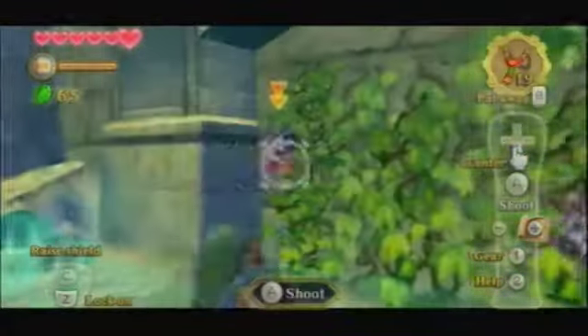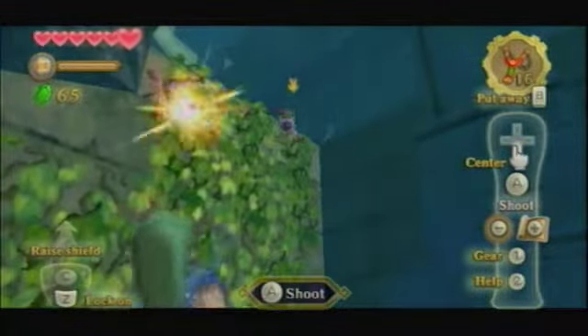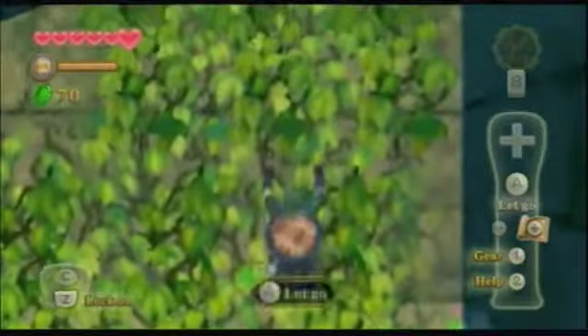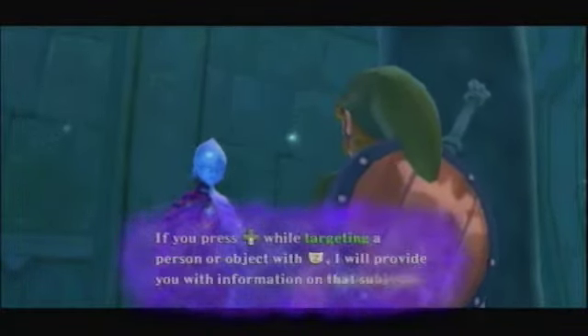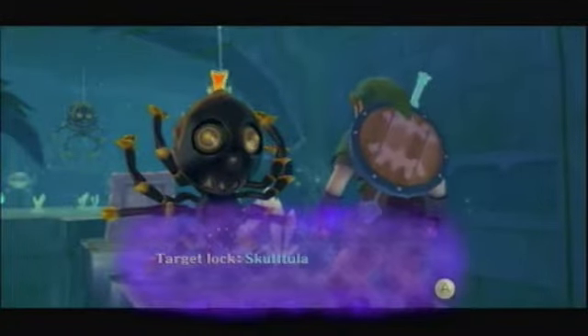Over here we have some new enemies. These guys — they're like Waltilas. Yes, these are Waltilas, a very common enemy in the Zelda series. And over here is actually the Sculptila.